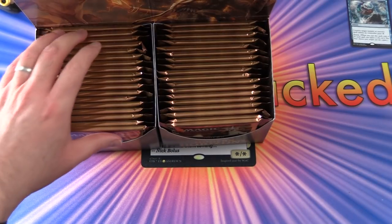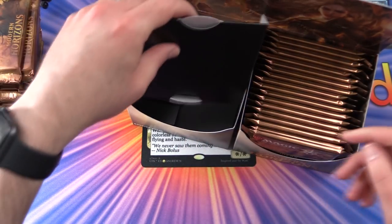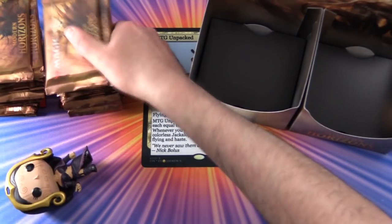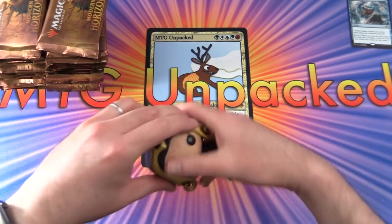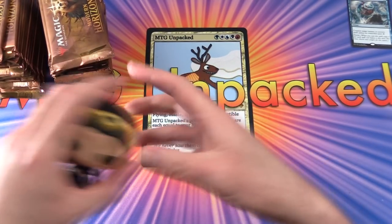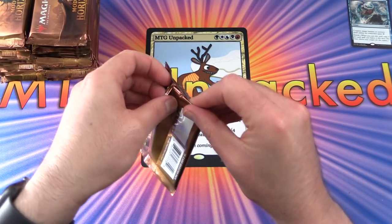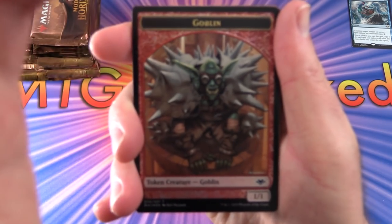Let's get stuck into it. We have 36 packs — this is not like the usual Masters sets where they only have 24. This is going for about $200 a box; I think I paid $225 at my LGS. We'll be skipping over the commons, just going through the uncommons, rares, mythics, foils, and art cards. We'll also be doing another box in the coming week or so, so stay tuned for that.